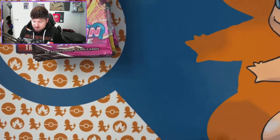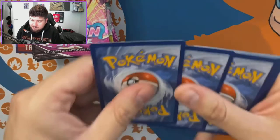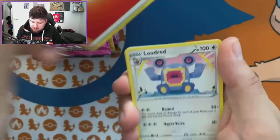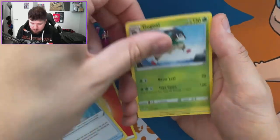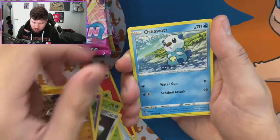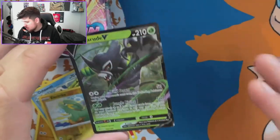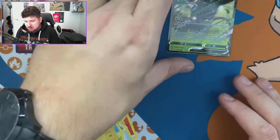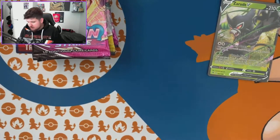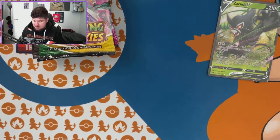Steelix is technically a hit but not really a hit. Vivid Voltage next — even a Pikachu V-MAX would be nice. We get: Skiddo, Froslass, Dedenne, Jolteon... and an Azurill V! First real hit — it's a half-art V though. I'm not really a fan of the half-art Vs, I prefer V-MAXes and full-art trainers.